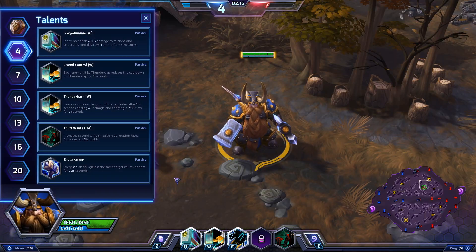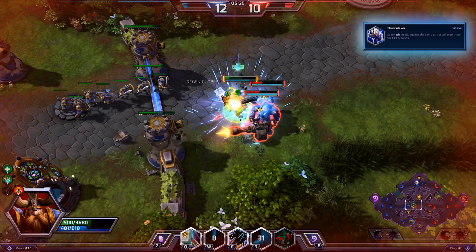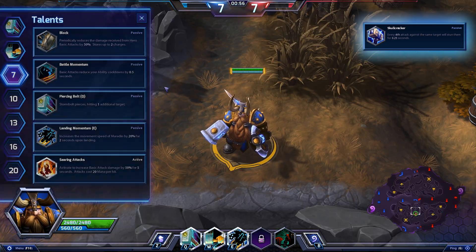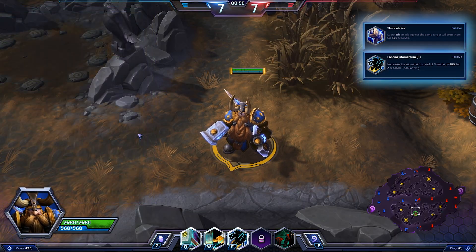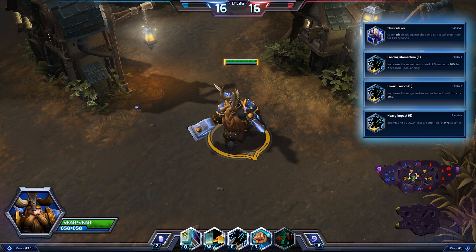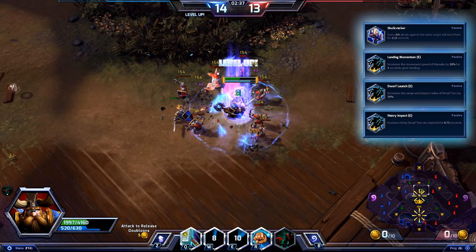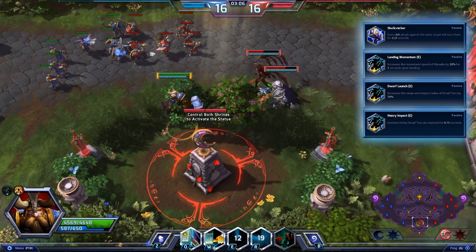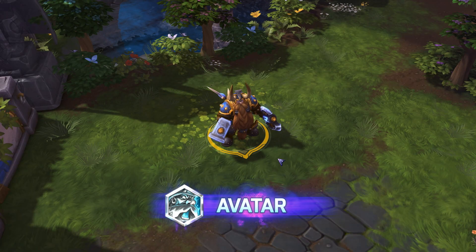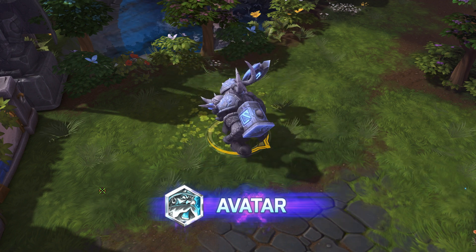If you want to build Muradin to concentrate on stuns to raise his utility in teamfights, choose Skullcracker at level 4, which stuns enemies every fourth attack against the same target. Improve Dwarf Toss at level 7 by taking Landing Momentum, at level 13 by choosing Dwarf Launch, and at level 16 by selecting Heavy Impact. This increases Muradin's movement speed upon landing, increases the range and impact area of Dwarf Toss, and stuns any enemies hit by Dwarf Toss respectively.